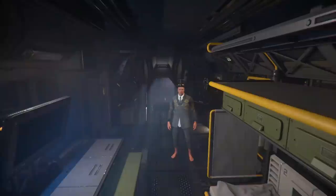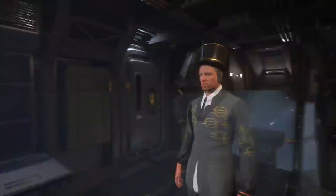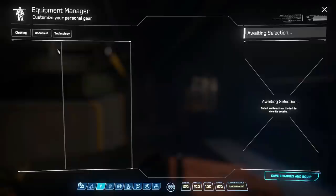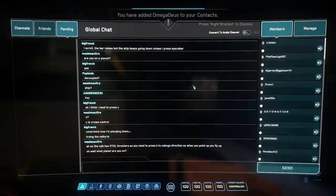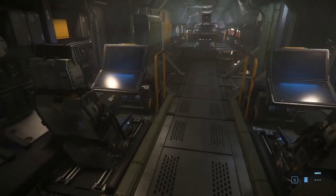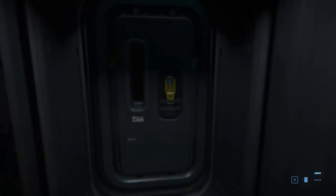The last thing I want to talk about is the Constellation Taurus. A lot of Evocati have reported seeing text mentioning the Constellation Taurus, and players who own one have seen interfaces in their MobiGlass indicating they have it, even though they can't fly it yet. Could the Constellation Taurus be coming to Star Citizen alpha 3.11 as a surprise ship? It's the cargo variant of the Constellation series, offering around 160 standard cargo units. The adjustments made to the Constellation series this patch could be a sign something is coming.